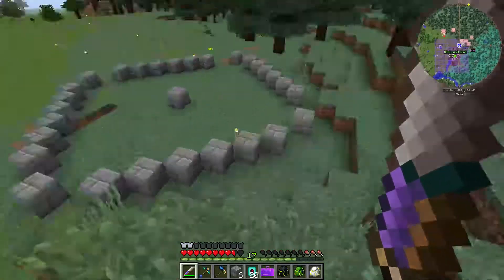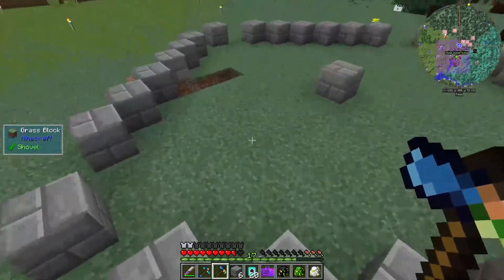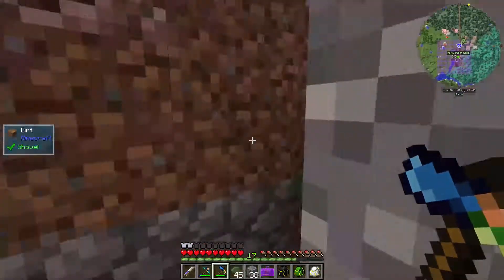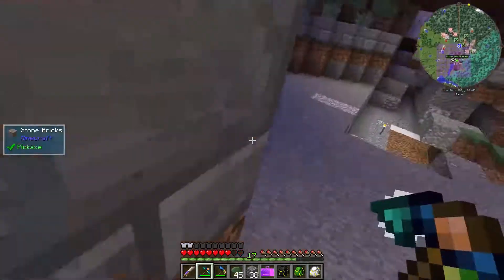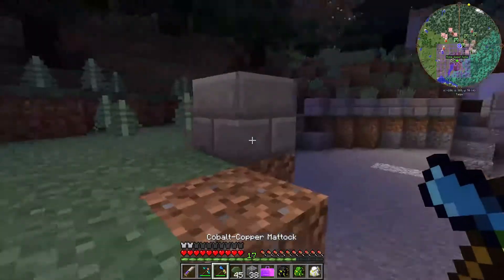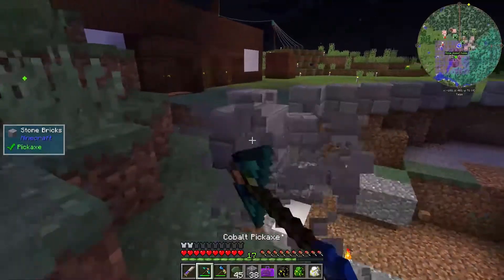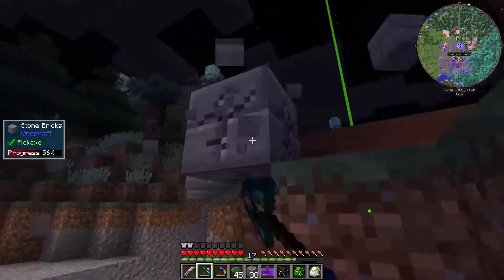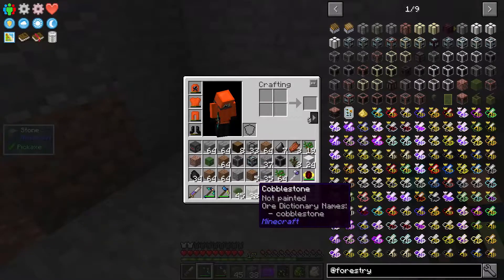This is going to be roughly the area that the farm is going to cover - I've just marked it out. It will be dug lower down in the ground though. This does need to be 4 blocks high to the surface. Let's get digging. I've got the area dug out - it's just a case of taking down my guidelines because we're going to need these blocks anyway. I wish they'd stop creeping up on me - that's twice now I've had a creeper sneak up behind me.